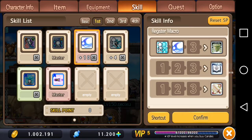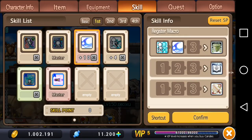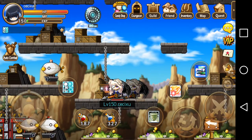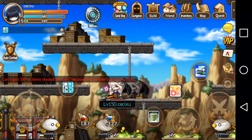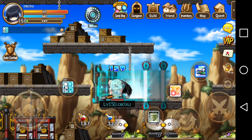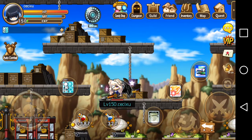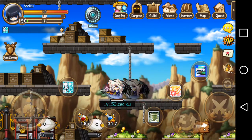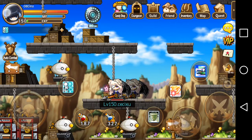That shield symbol doesn't really mean anything — it's just a picture to show you what you set up in this shortcut. So we want to put this shield symbol into our shortcut keys. Select a shortcut and press the slot that we want it to be. When we press the macro that we set up, you can see my Xenon casts the buff first and then does the attack.